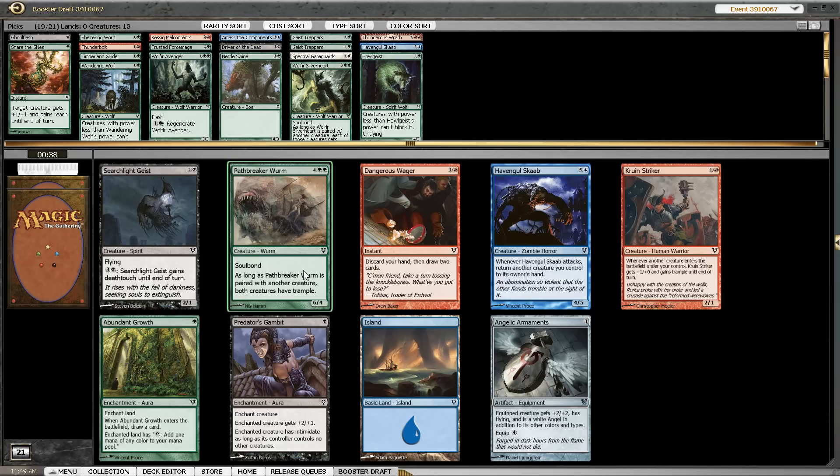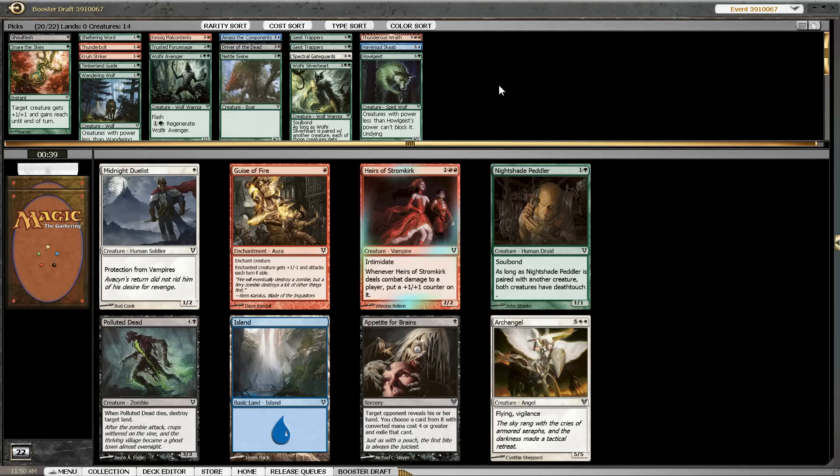There is an Abundant Growth, Pathbreaker Wurm, and Kruin Striker. Despite this deck not being a Kruin Striker deck, the 2-drop is still always going to be better than the other cards. You could think we could splash something with Abundant Growth, but the best card we have so far is Unburial Rites, and I'm not really that interested in splashing a card of that power level. So Kruin Striker is really important and I'm happy to pick it up here.